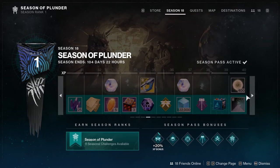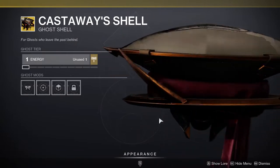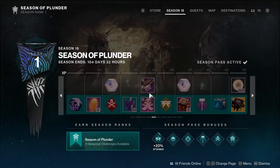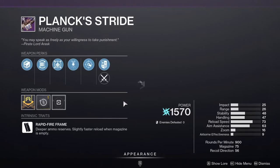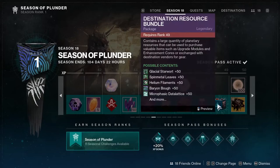There's a ghost shell called Cast Aways Shell that looks menacing but pretty cool, and an LMG that looks absolutely fierce.